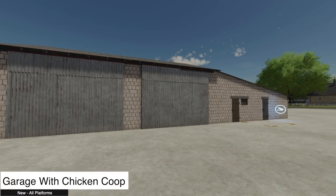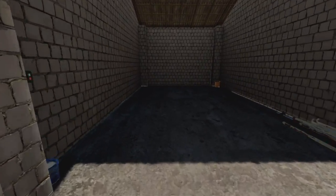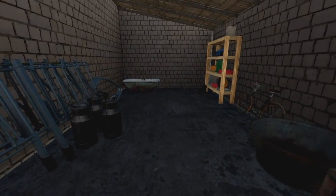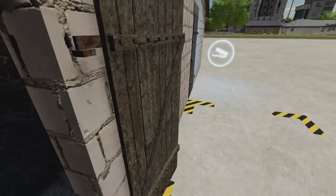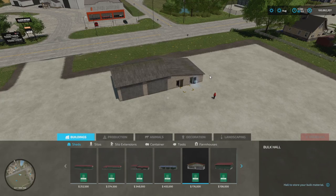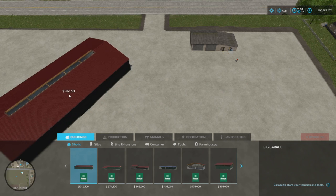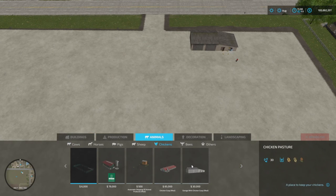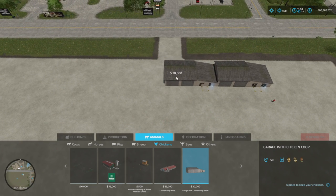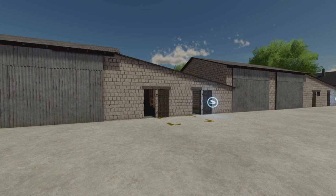Next up we got the Garage with Chicken Coop. It costs $30,000 and holds 50 chickens. The doors open when you go in front of the bay you want. There's a human-accessible door as well. One nice feature about this mod: when you go to Animals > Chickens > Chicken Coop, it snaps into position while turning, making it much easier to line up than usual. I like that feature — let me know if you do too.